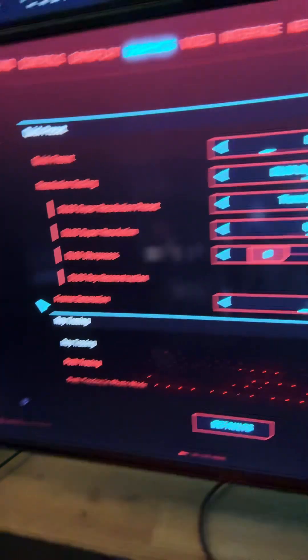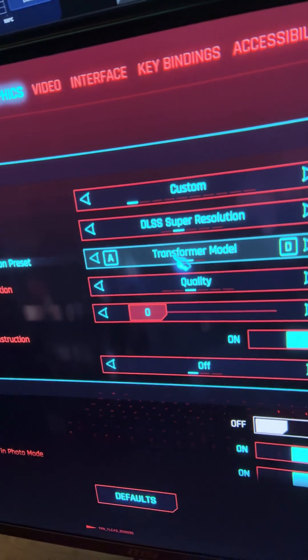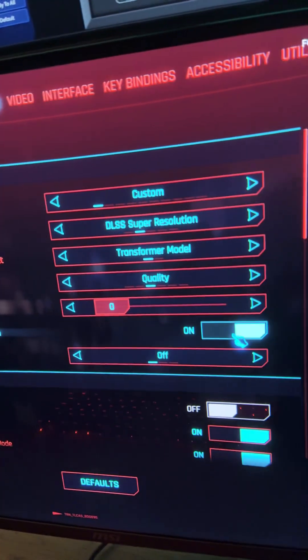Let's take a quick look at the settings for verification. We have Super Resolution, Transformer Model, Quality — and Ray Reconstruction is on.